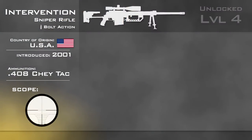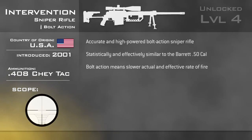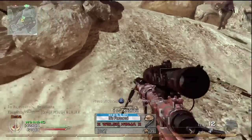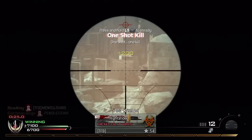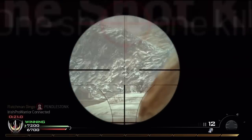As with the Barrett 50 Cal, you need to be both accurate and patient, adopting a defensive role, anticipating an offensive push and setting up a firing zone over a choke point to be at your most effective. While the Barrett has a higher effective rate of fire and larger magazine, the Intervention has identical damage and an unpredictable but otherwise significantly reduced view kick. Most of the time you won't lose sight of your target between shots. In addition, the reload time of the Intervention is quicker than that of the Barrett, useful should you decide not to use Sleight of Hand.